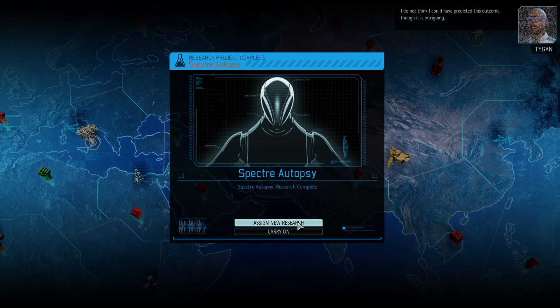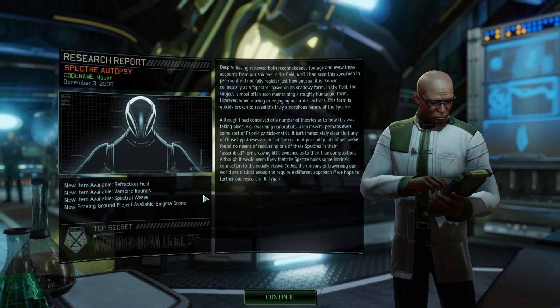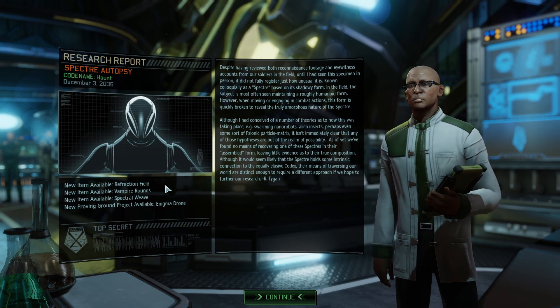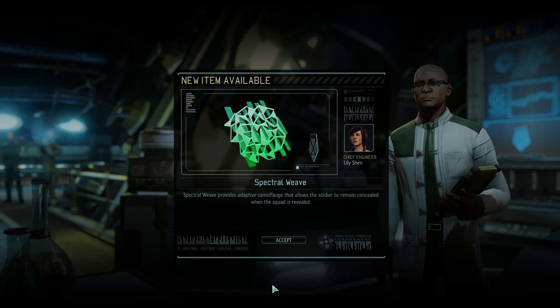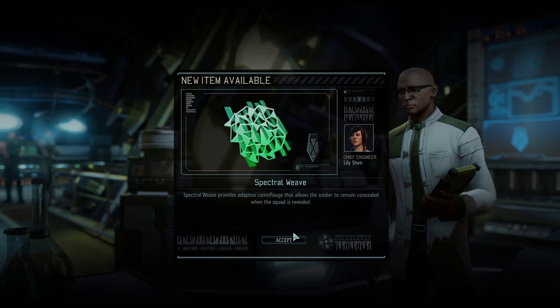Inspector Autopsy — what did we get? I totally forget, it's been so long since I've autopsied one. Vampire rounds? Active camouflage, reveal, conceal... Okay, so it gives your soldiers Phantom, basically.